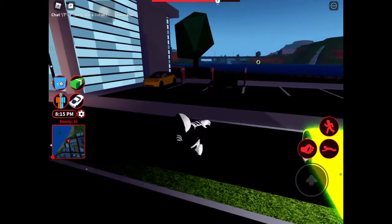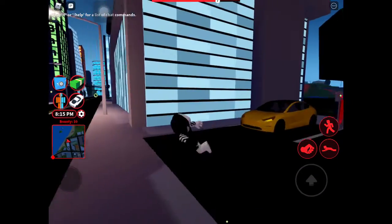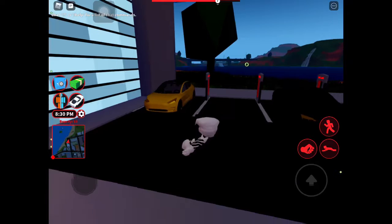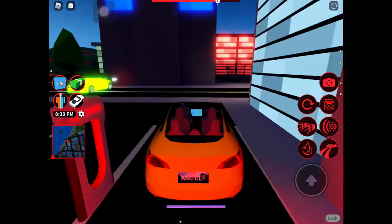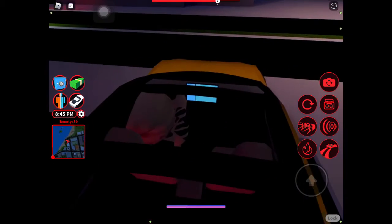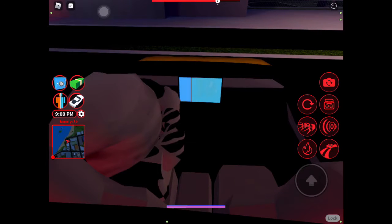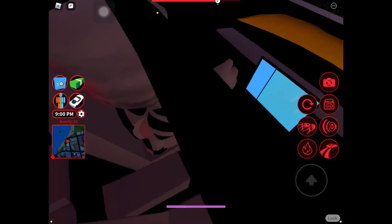The next secret is at the Tesla Model 3 spawn point, which is near the ocean, or you can go to the one next to the jewelry store. This is actually really cool — when you enter the Tesla, you'll see there's a screen, and what's on the screen is even cooler. You'll see that there is a mini map — you can just slide ever so slightly to see it on the Tesla screen.